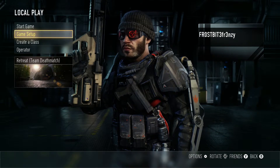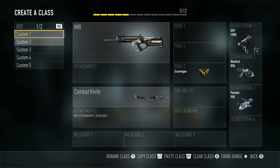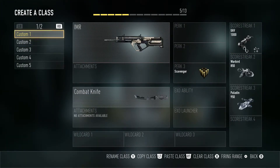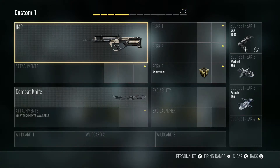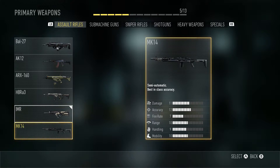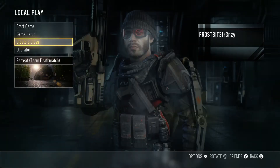I think it started back in Black Ops 1. You create a class and choose the sniper you want to work on for quick scoping, or if you want to work on burst firing with accuracy, the MK14 — excuse me — we have that option too.